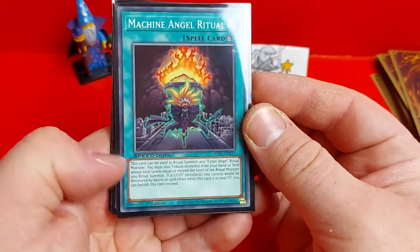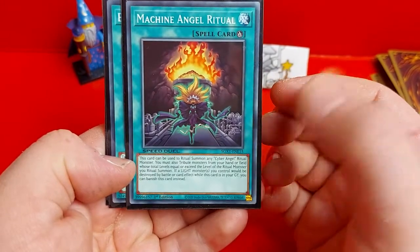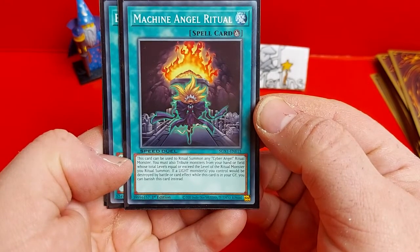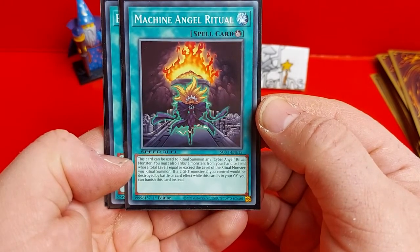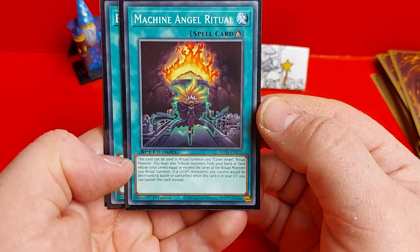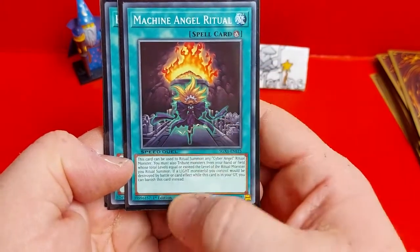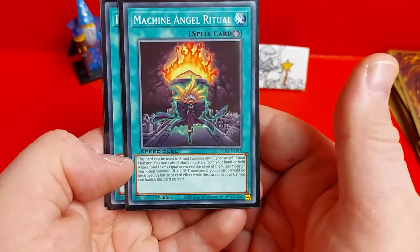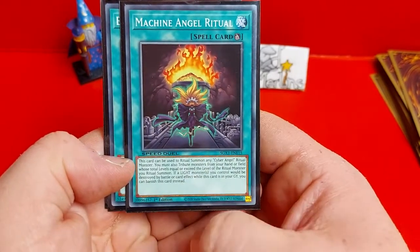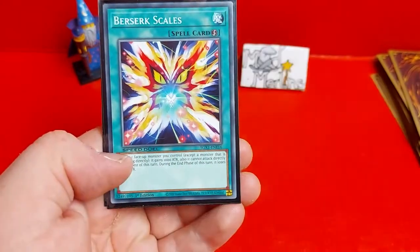Next we have Machine Angel Ritual, which is the only Ritual spell card in the deck. This card can be used to Ritual Summon any Cyber Angel Ritual Monster. You must tribute monsters from your hand or field whose total levels equal or exceed the level of the Ritual Monster you are summoning. If a light monster you control would be destroyed by a card effect, you can banish this card instead. So not only is it a basic Ritual card for any of the Cyber Angels, but it also provides a once-per-game save by banishing itself to protect one of your light monsters.